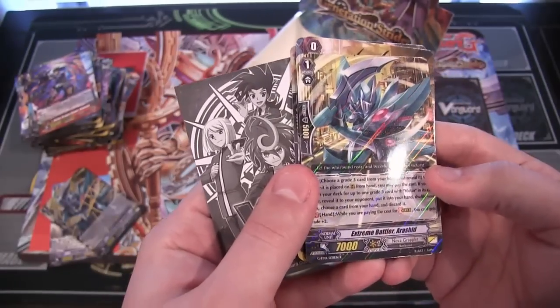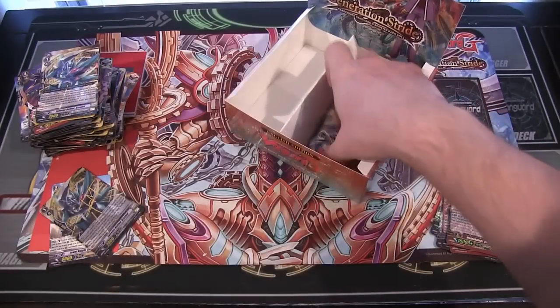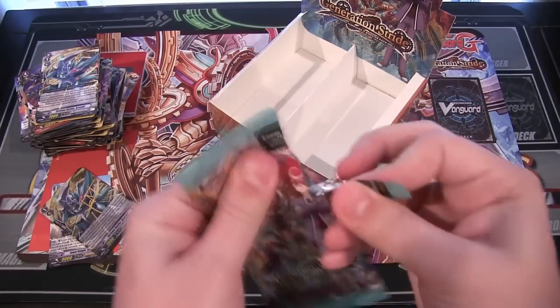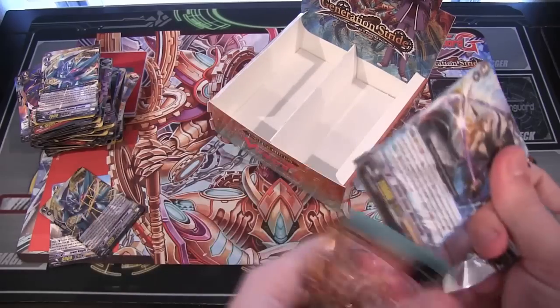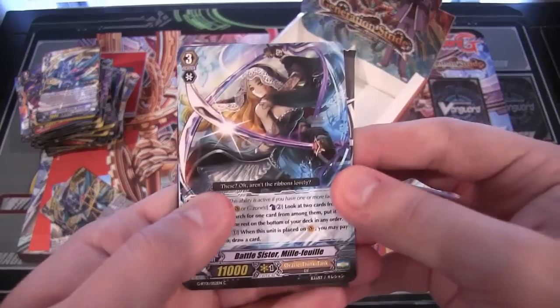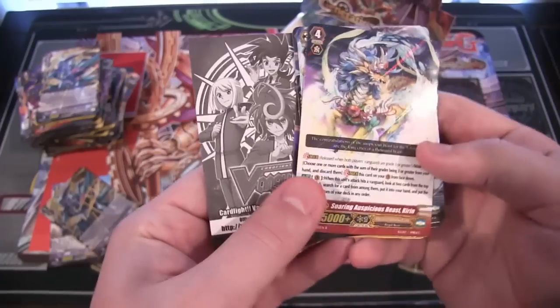Hopefully they're all pretty good to use. Extreme Battler Air Rated. And last pack — what can we end this with? Another Gear Chronicle card or Nova Grappler, evidently — either one would be good. Or just anything, I'm not that picky really. And we end with a G unit — that's cool.